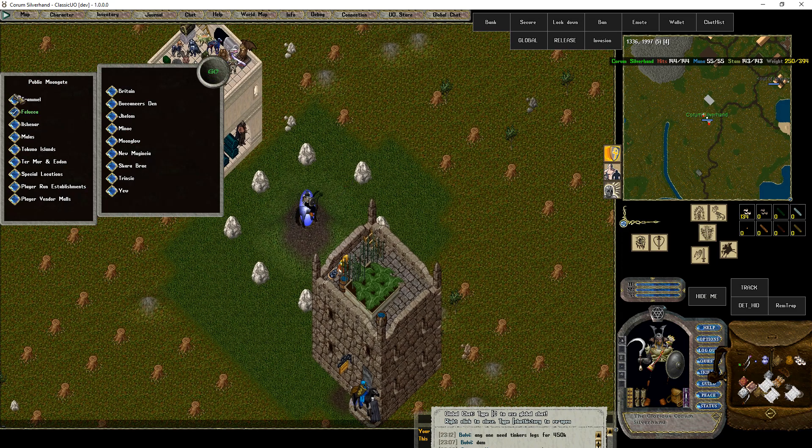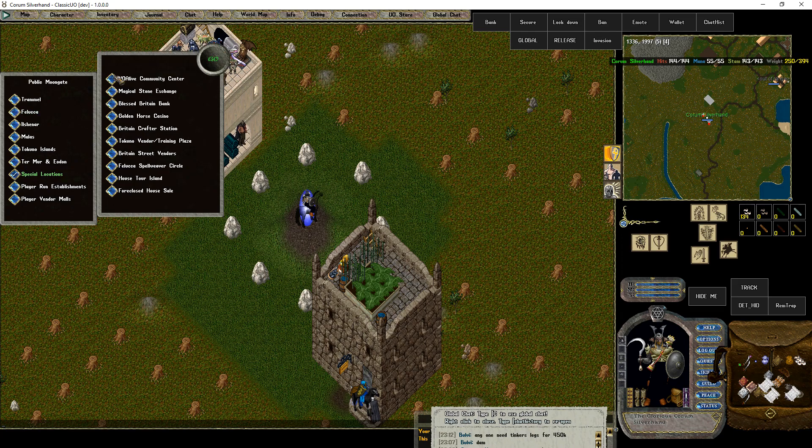The vendor search covers all locations — Trammelfell, Ishmael, Tokono, Terramurin, Eodon, special locations. There's also House Tour Island. On the last server we left, we wanted to do house tours and have it set up, but the admins said no, that takes all the adventure out of it. So Oribron ended up making the house videos you can find on our YouTube channel — that was kind of a 'screw you, we're going to do it one way or another.' Also, closed house sales — nice.